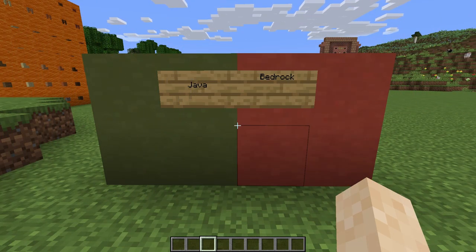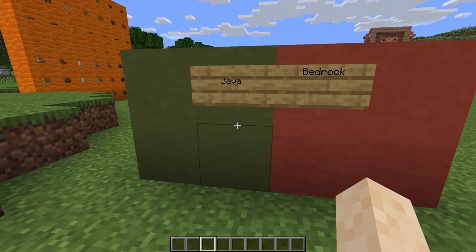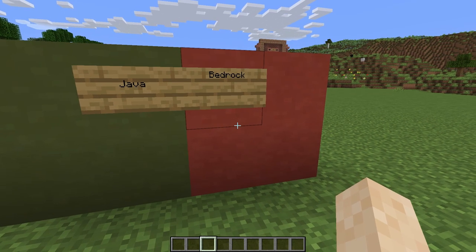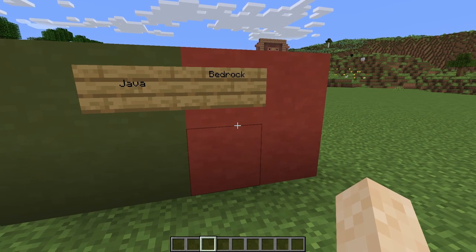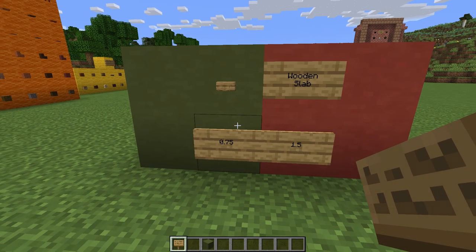Now I'm going to talk about the differences between Java and Bedrock fuel sources. I made Java green because it's obviously the better version of Minecraft and Bedrock red because it's definitely the worst form of Minecraft. Wooden slabs on Java can be smelted for 0.75.